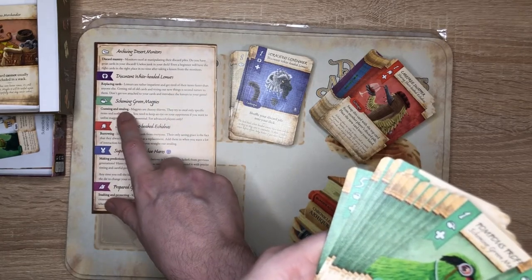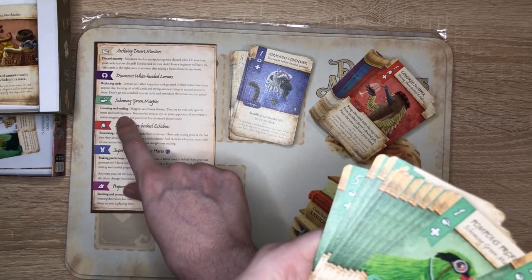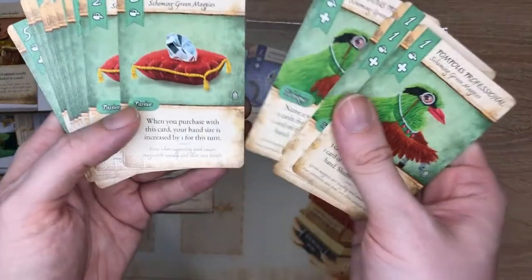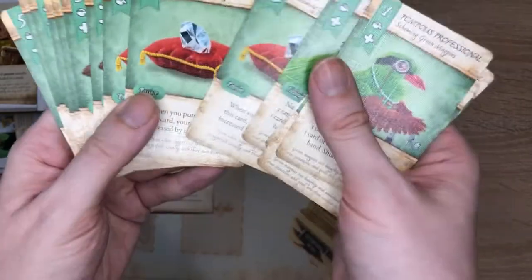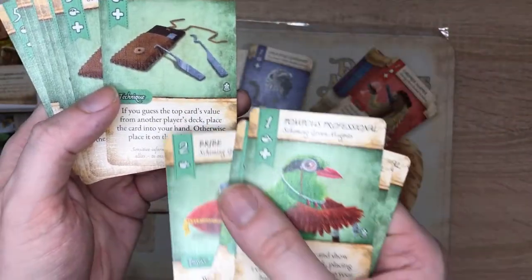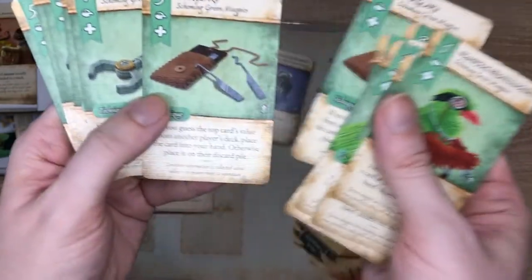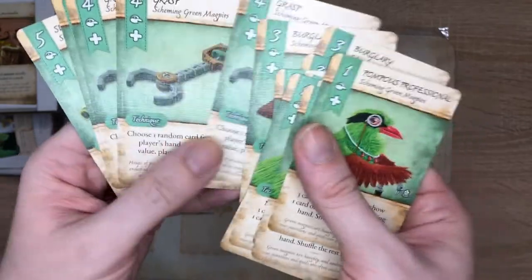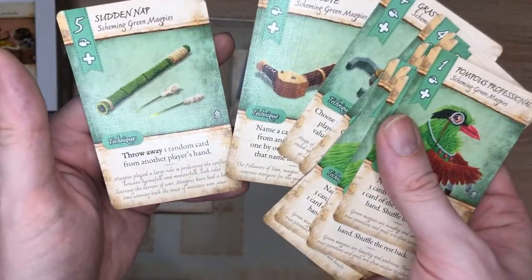The green magpies are choosy thieves. They try to steal only specific items and nothing more. If you guess the top card's value from another player's deck, you place it. Choose a random card from another player's hand — if you guess its value, put it into your hand. So that's quite cool.